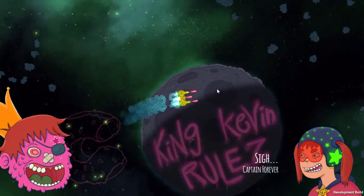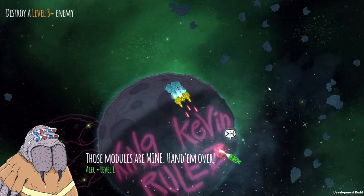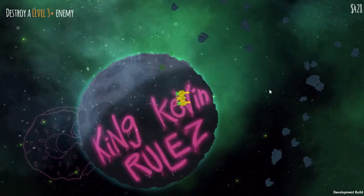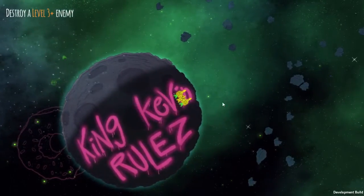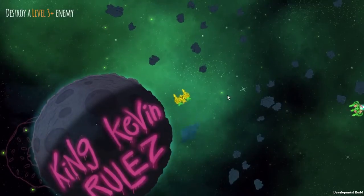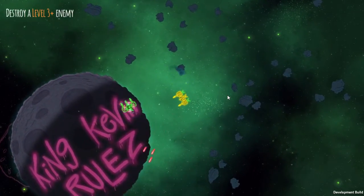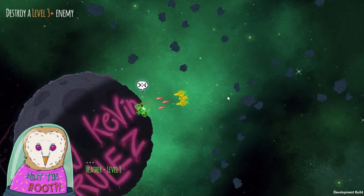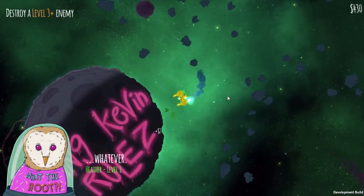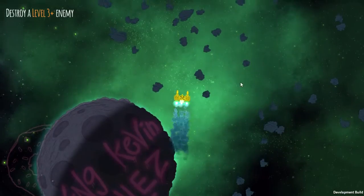I probably should have left it shielded. There are different weapons - like that was a sniper rifle. The different beacons show up randomly and they signify the ship, and the color of the beacon determines what level the ship is. Like green is level one.